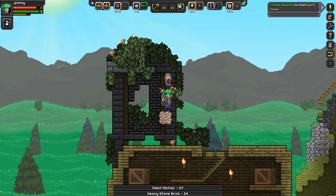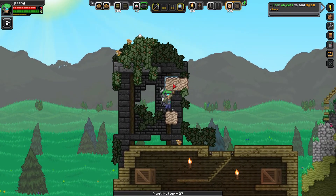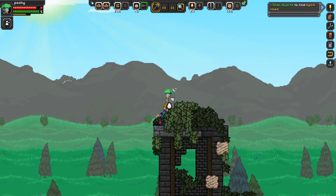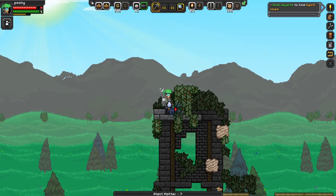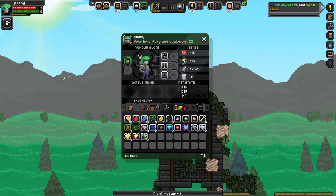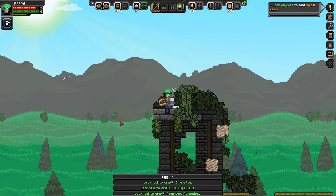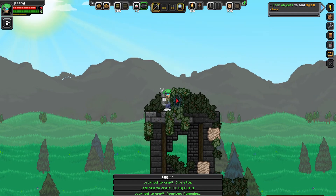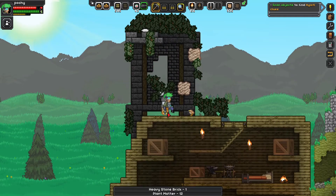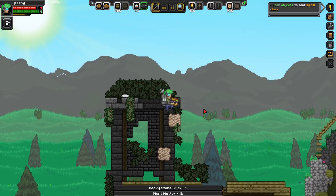Oh, there we go. Oh - an egg! I don't have enough room for that. I'll get rid of the sugar. I have an egg now, I can cook an omelet. This doesn't feel right - I just took an egg from a bird's nest and I'm turning it into an omelet.